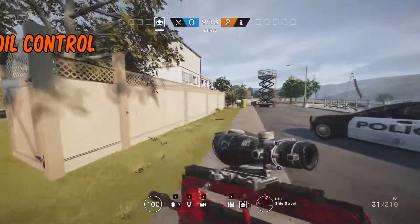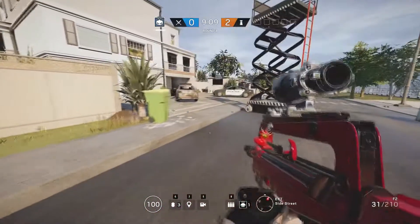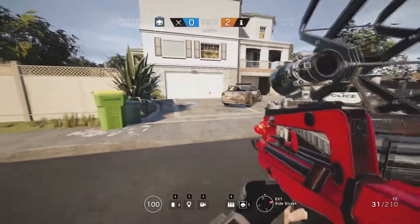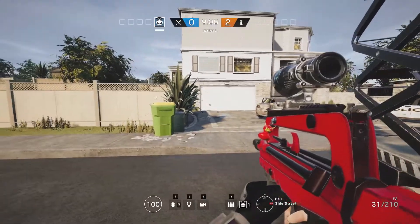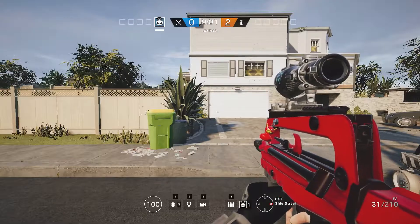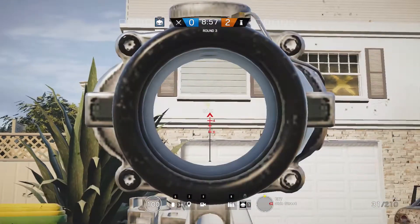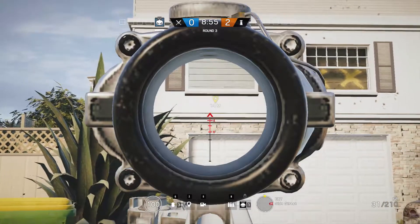The first tip is recoil control. Recoil control is so important — you need good recoil control to stay accurate and make sure you are hitting your target and not aiming too high because of recoil. A way to practice this is to start a custom match like this and find a wall that will show you the holes or marks that your bullets make.